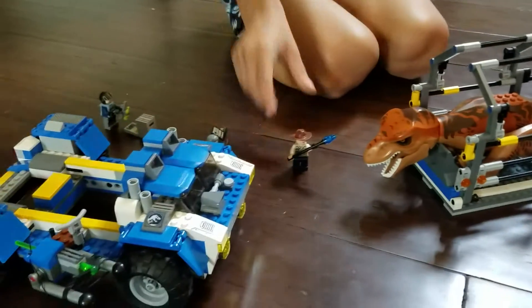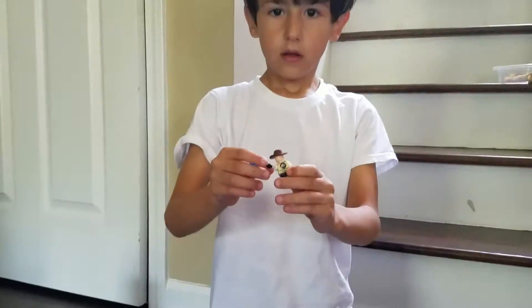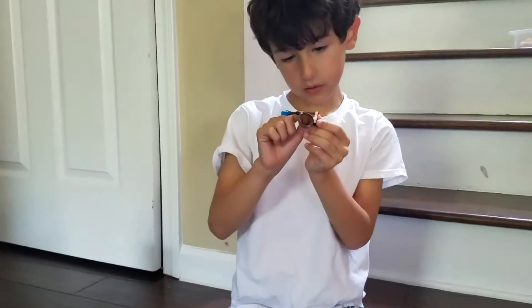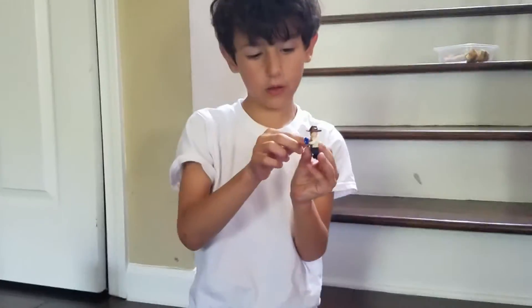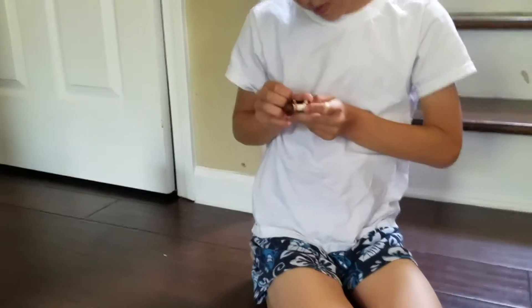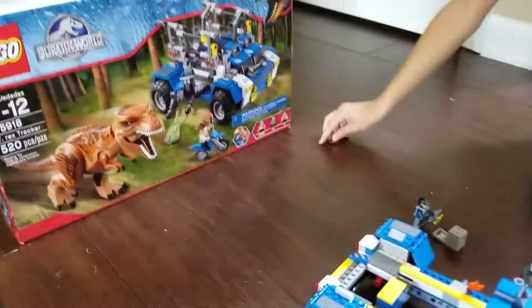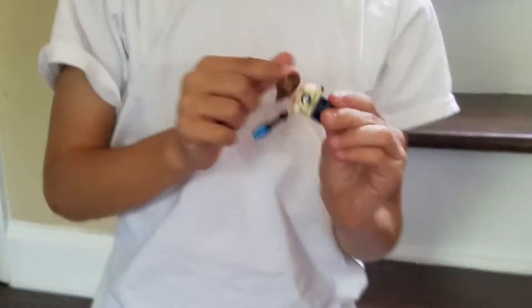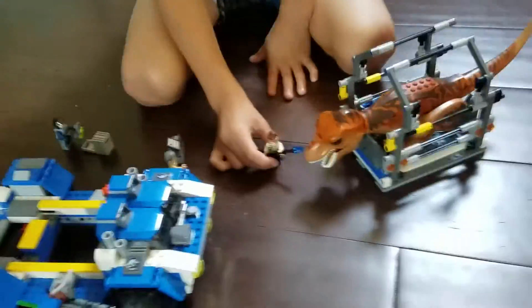We are going to start with the vet. He has a little zapper for the T-Rex if he tries to escape. He has a little T-Rex badge on the back, and another badge right here. He has a little jacket and white sleeves.